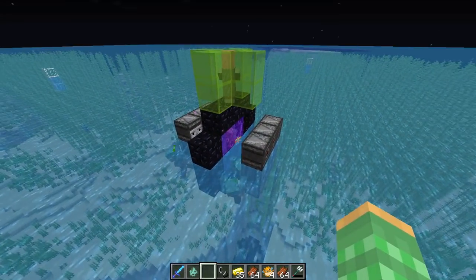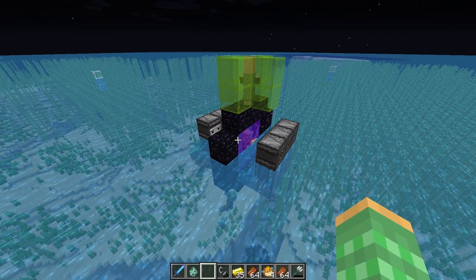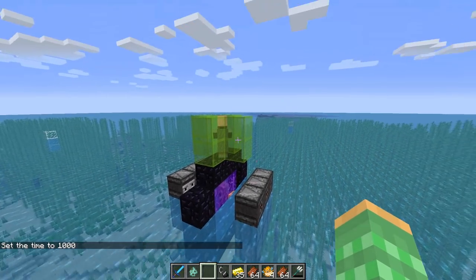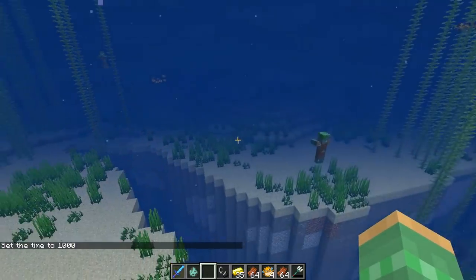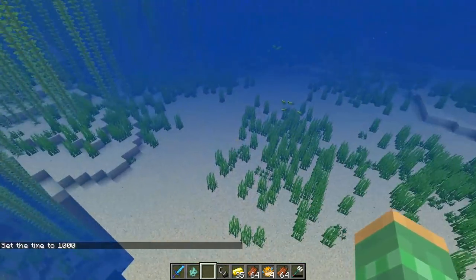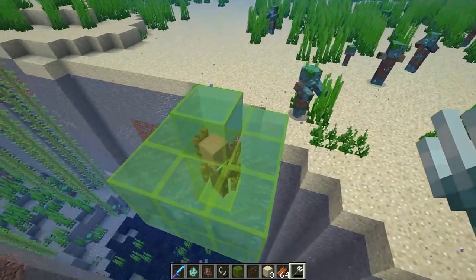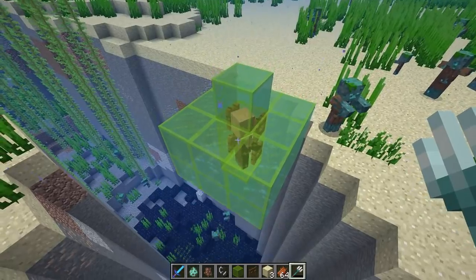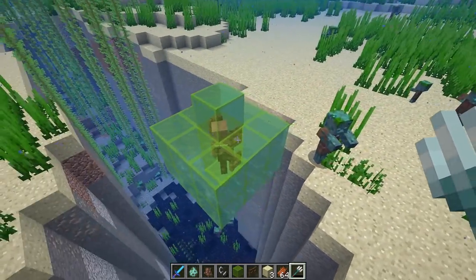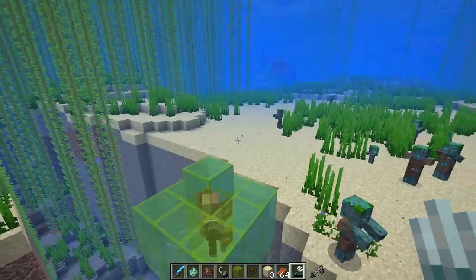The drowns are very active at night and will try to pursue nearby villagers, but as soon as it turns daytime, the drowns completely ignore the villager and no longer attempt to swim around — they just sink completely to the very bottom of the ocean and walk around normally. During the daytime, the drowns will be attracted to the villager but only through line of sight, similar to an iron golem. You could try to use this to collect drowns during the daytime as well as during the night.